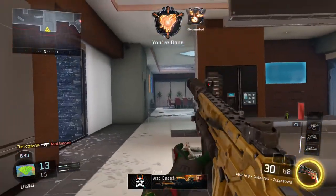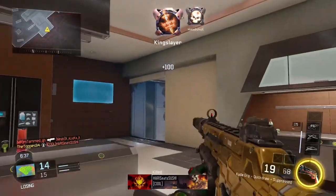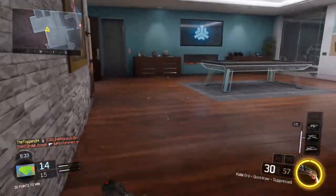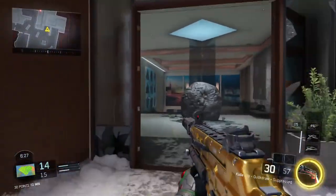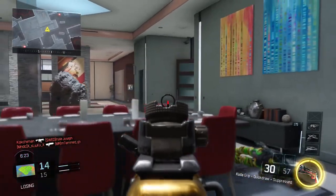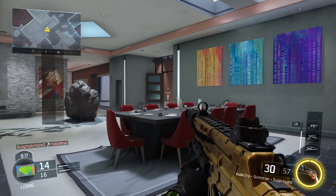For perks, perk 1 helps you move around the map faster. Perk 2, fast hands, helps you get your sights up. The final two in perk 3 — awareness and dead silence — help you hear where enemies are coming from and make sure enemies don't know where you are, so you stay alive longer and get more kills. This gun is so good that these attachments and perks are just making it even better — you can fight players anyway, but these help you win even more gunfights.